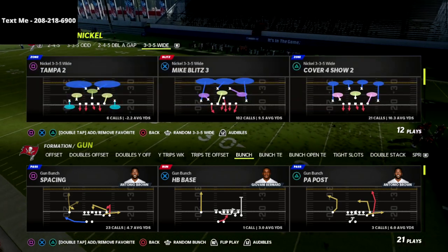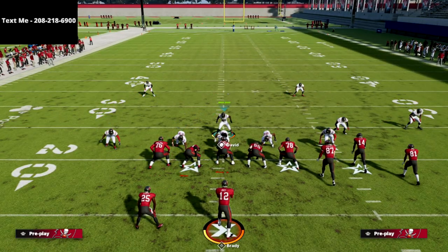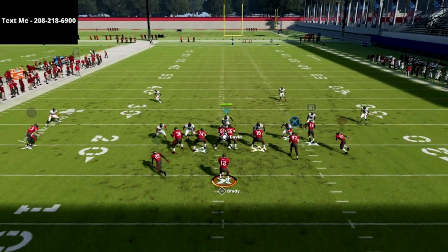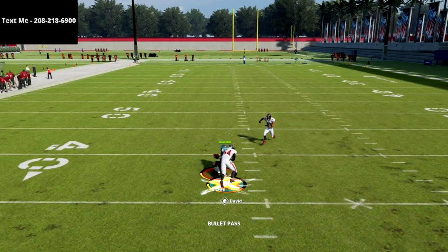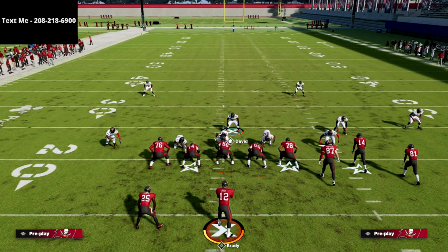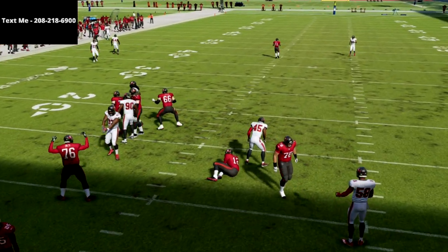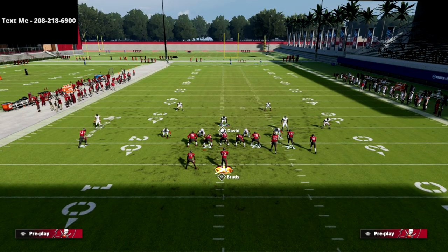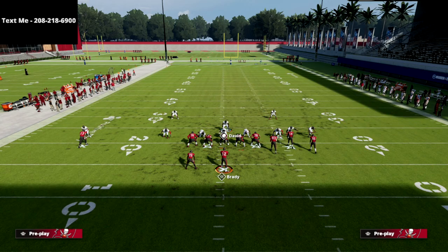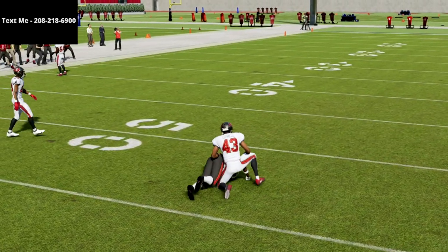I wanted to share a dilemma that a lot of people running Mike Blitz 3 are facing and how you can combat it. The most common Mike Blitz 3 setup is: user the linebacker, crash your defensive line out, pinch your linebackers, and keep it contained. This is a very good pressure setup, especially if your opponent is simply blocking the running back. If you watched the ultimate kickoff, this was the number one blitz called in the entire Madden tournament. But advanced players counter it by putting their tight end on a delay fade, and if you run that same pressure you get zero pressure and your opponent has plenty of time to make reads.